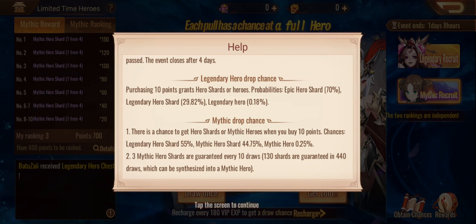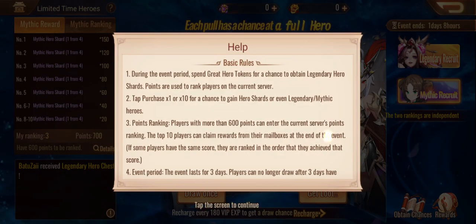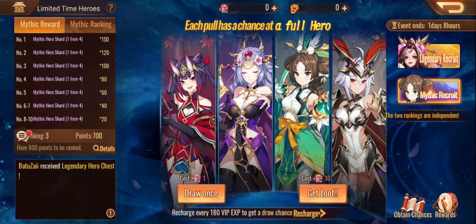There's a 44.75% chance to get a mythic hero shard, and the legendary hero shards are up there as well, so it's pretty much 50/50. You do get a guaranteed three every 10 draws, but you need to do quite a lot. It actually states you need to do 440 pulls minimum just by getting three per 10-bomb. So your minimum is 440 pulls, meaning you really need around 200 tokens to guarantee the 130 shards.